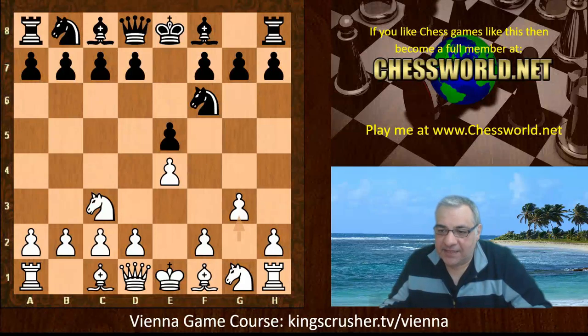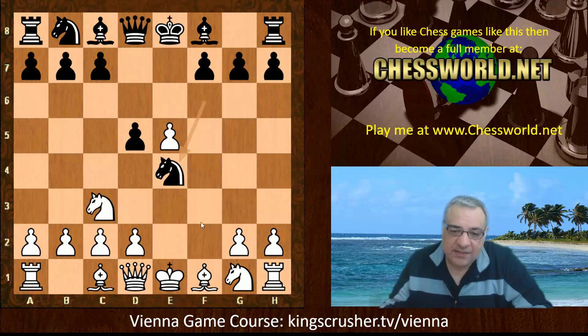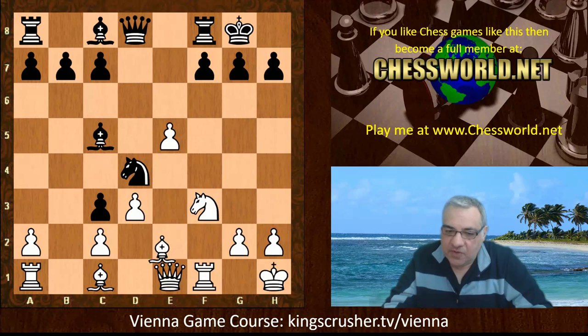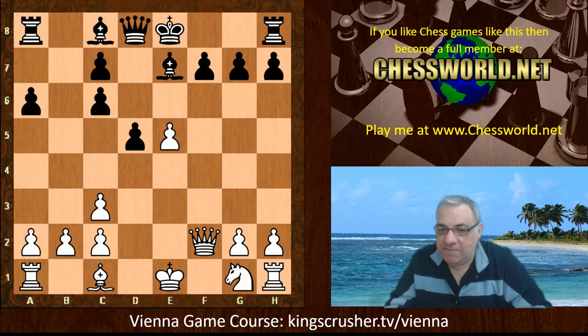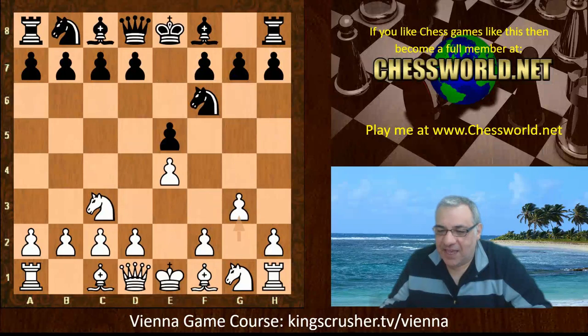Boris Spassky plays it a slightly different way — g3 — and this is more in the style of a King's Indian Attack. With f4, black has fought to get a really quite nice game with d5. For example, f-takes, Nxe4, and there's one or two key moves here. D3, black could play Nxd4, and this is well-known theory where black is thought to be fine. White can sometimes get a slightly passive position, so the g3 approach is quieter but more stable, not involving major risks on this diagonal.